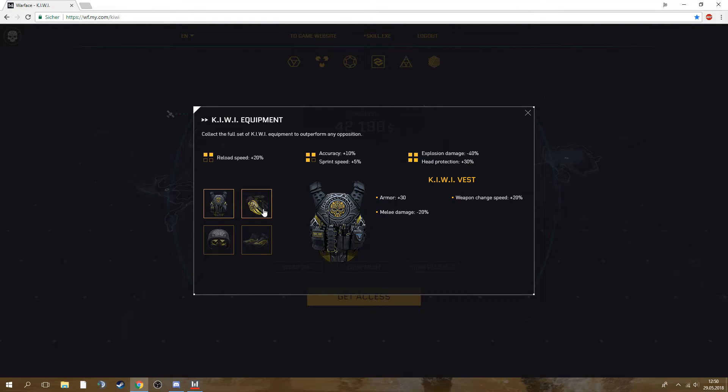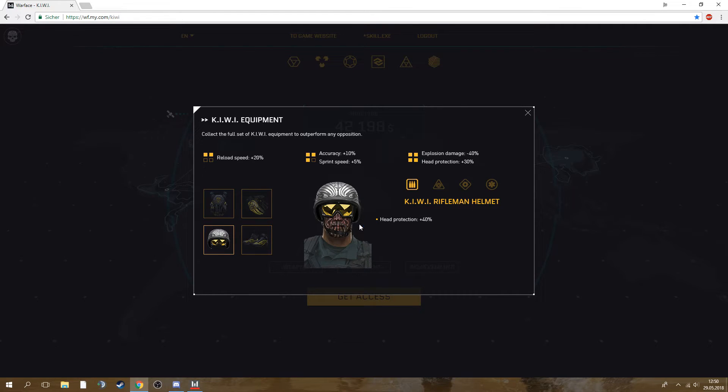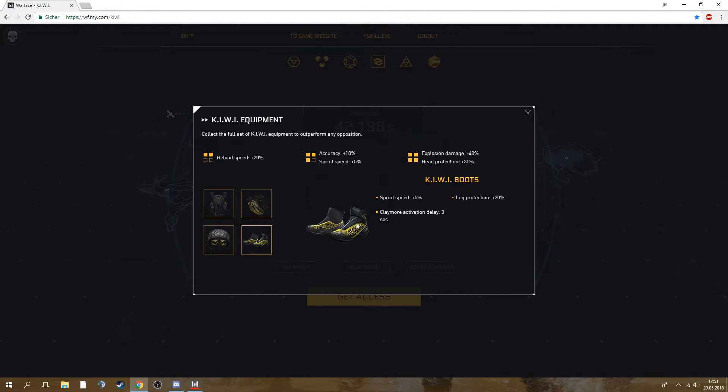We're also gonna have unique Kiwi equipment with a full set bonus — if you collect all four pieces you get a bonus: reload plus 20, accuracy plus 10, sprint plus 5, explosion damage minus 40. That's very good and has more protection too. This set together is gonna be very very good. Armor gives melee damage reduction, recoil plus arm protection — a mixture of Warlord and Protective, which could be interesting for people with recoil issues. The helmet also looks good with head protection plus 40, though I'm a fan of helmets that protect from flashes and show mines.